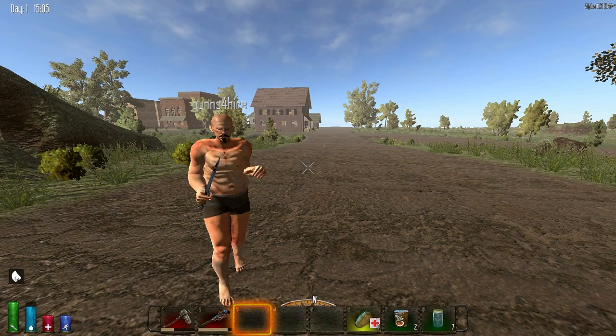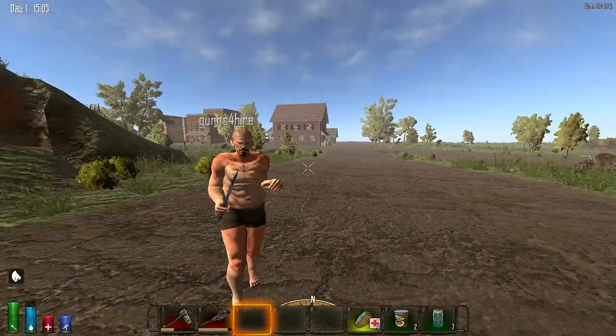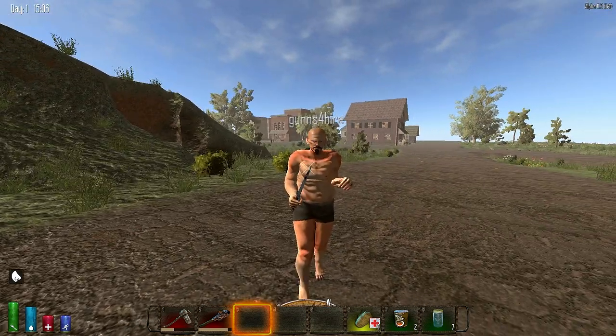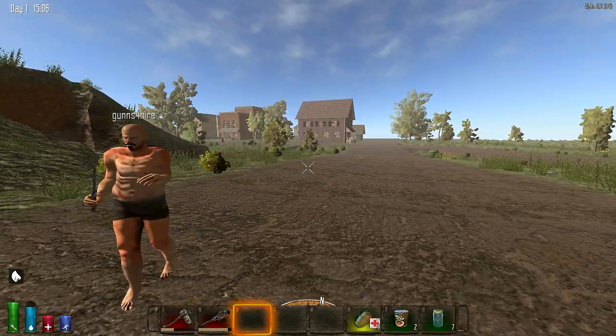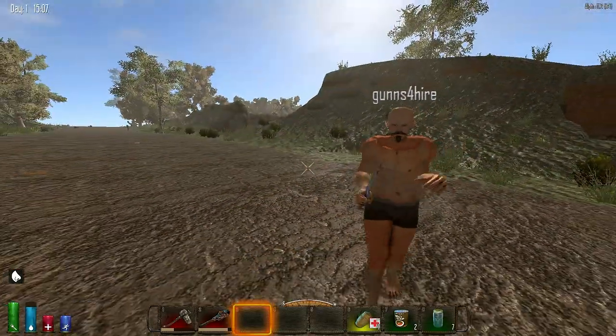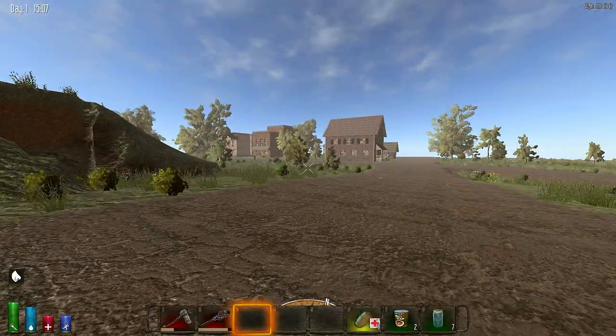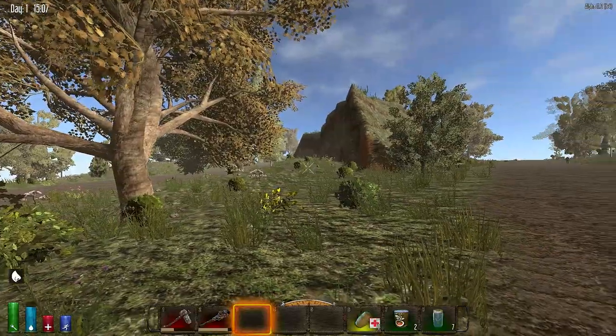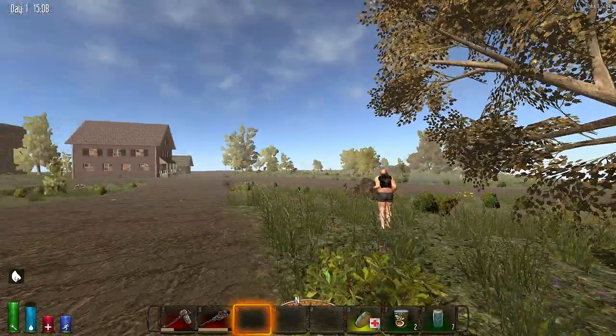Welcome back to Seven Days to Die — the updated version, Alpha 11.2. We started kind of over. Everything's very different; you can see the textures, the trees look different. Right now we're not running full video settings because it's still a little buggy, they're working on it.